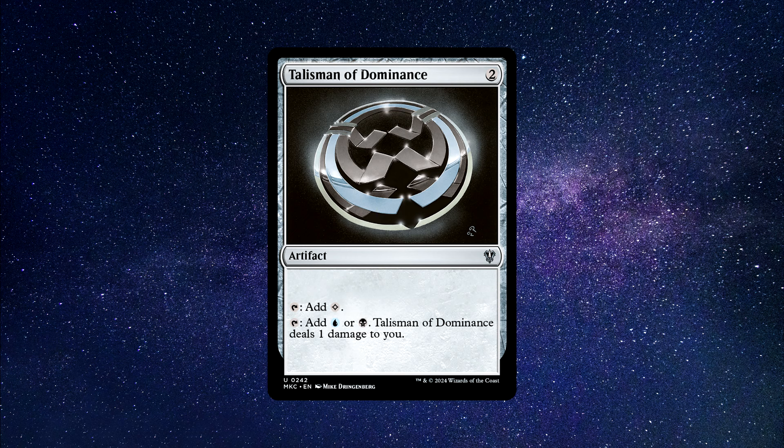The 1 life loss is a small amount to pay in Commander, which is a 40 starting life game. This mana rock... rocks. It only costs 2 generic mana and it even comes in untapped, ready to go. If you don't have this card, pick one up now — it's truly excellent in both casual and competitive games. You can buy this card for around $0.80.